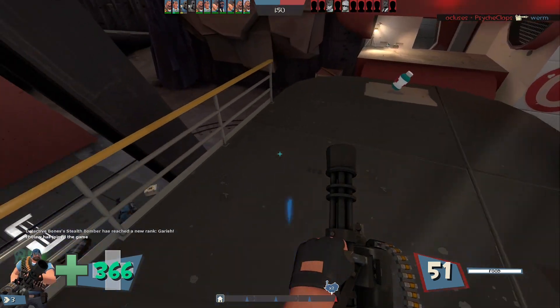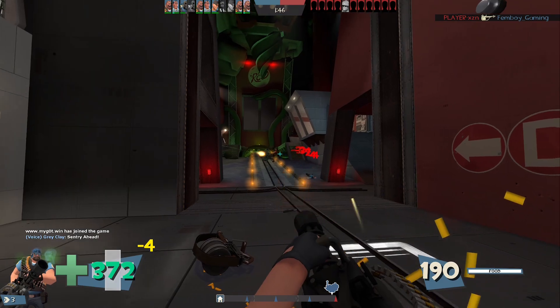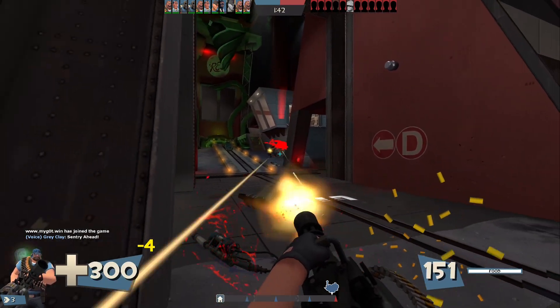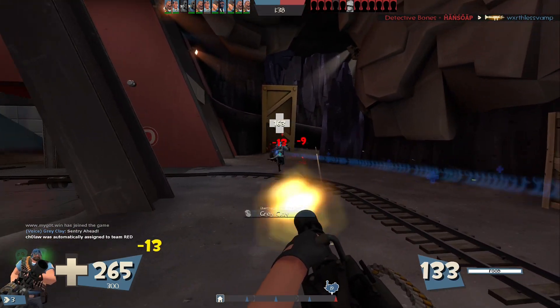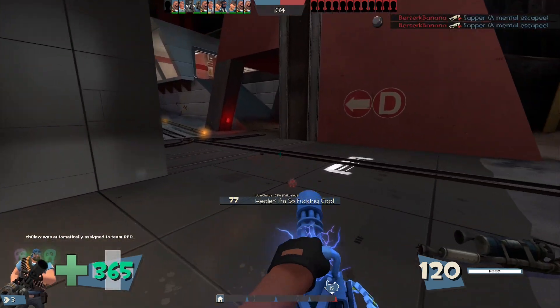I still can't beat the Scorch Shot — most bullshit weapon ever. We could just shoot here and you just move slower, by the way. When you get hit with it, you get that little... I don't know if anyone here has used the Force of Nature on Scout, but you get that little slowdown effect.